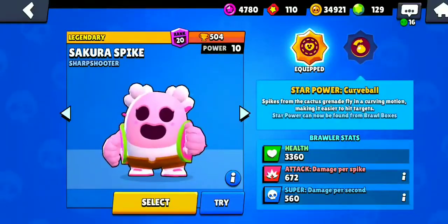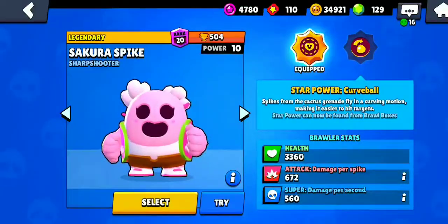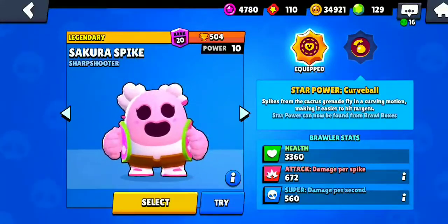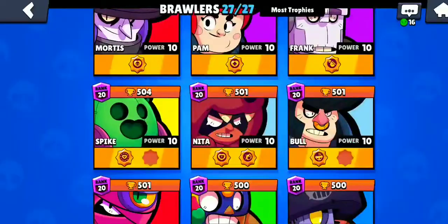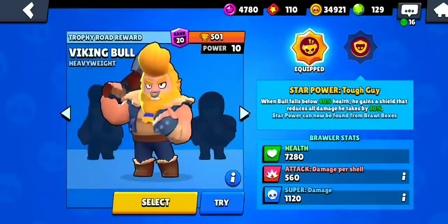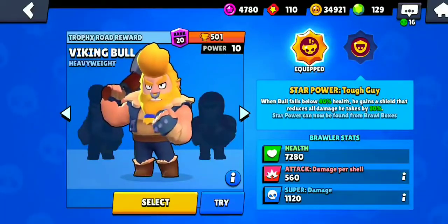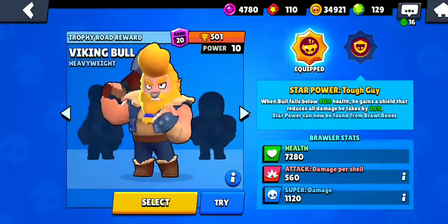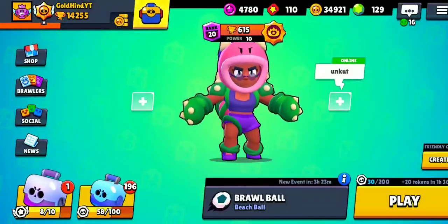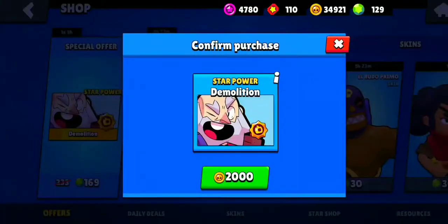The one I'm really interested in and looking forward to is Spike's Curveball star power, which makes Spike's shots go into a curving motion making it easier to hit targets. On top of that there's Bull - when Bull falls below 40% health, he gains a shield that reduces all damage he takes by 30%, which is almost like a Darryl but with lower health.